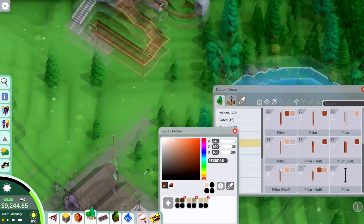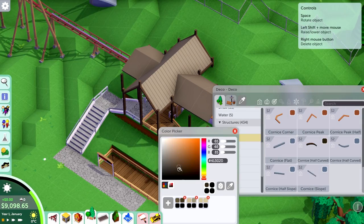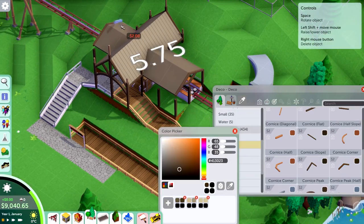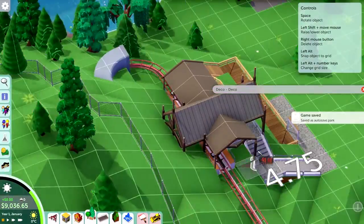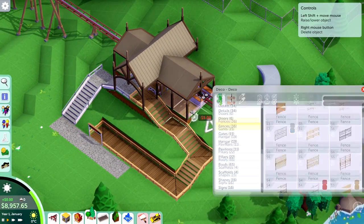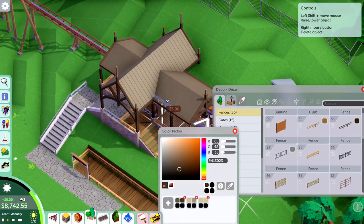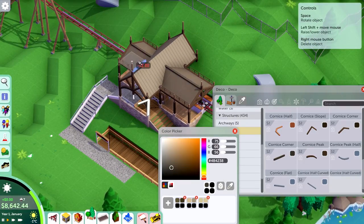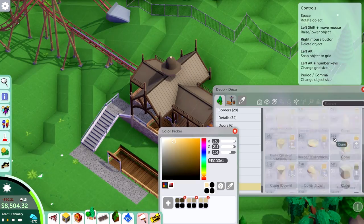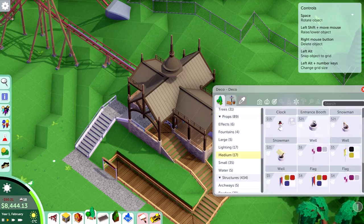I've never actually been on one myself, but I have been on Express Platform 13 in Walibi Holland, which is kind of a spaghetti ball coaster by Vekoma. Both coasters are compact for a similar reason — there also exist dark ride versions of each. For Express, it's Rock 'n' Roller Coaster in Disneyland Paris. Their ridiculously compact layouts are really just the result of being designed for indoor use, and somebody decided to put them outside as well. These things are a nice way to get a short layout with a good bang for the buck that still delivers good excitement ratings, so I can start charging some good money without using too much space or budget.